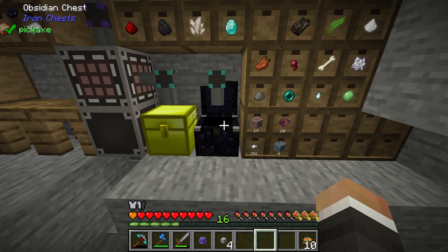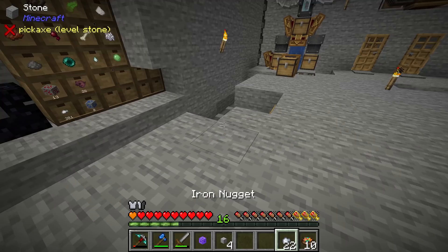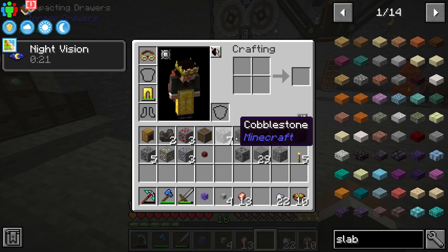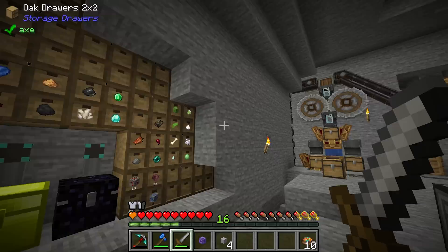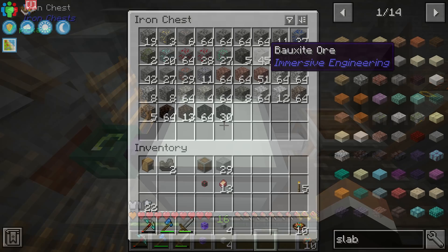We're going to want to rectify that by getting a compacting drawer for each different ingot we get from this system. When a nugget enters a compacting drawer it becomes both a block and an ingot, making it accessible to our Simple Storage Network in block, ingot, and nugget form. I think I'm going to replace this top row of empty storage drawers with compacting drawers. I'm not entirely certain how many we need — we have nine ore types that produce ingots, so nine compacting drawers.